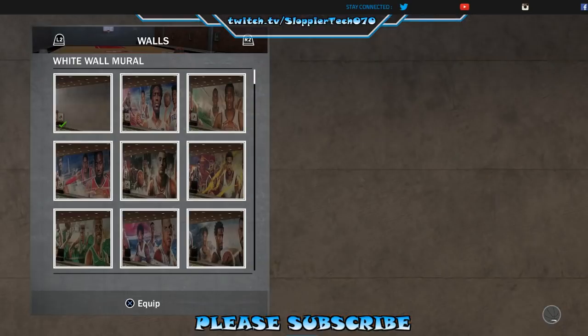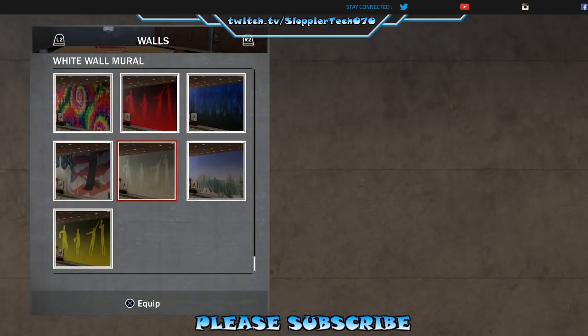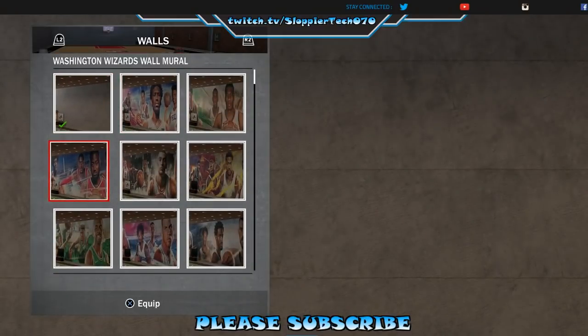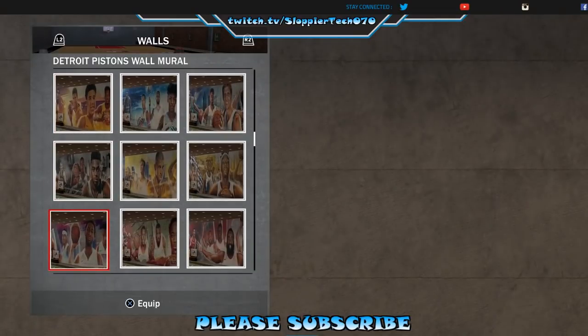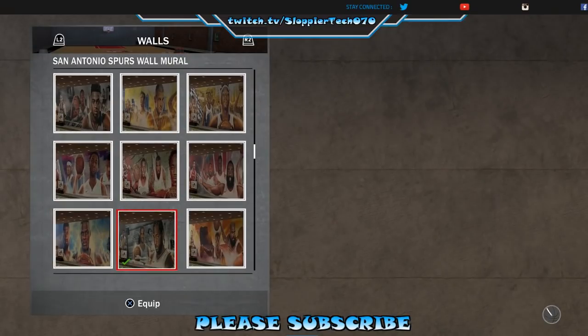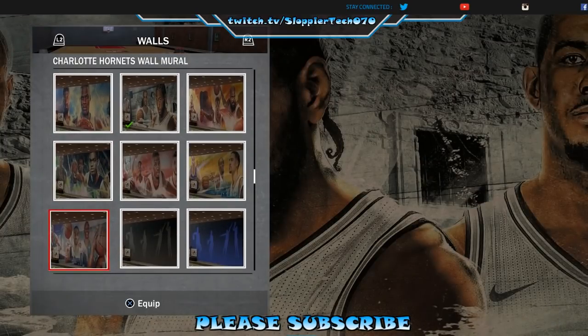Next we got the walls. Winter holiday stars - let's go back up here because you know what I'm looking for. Yeah, you already know what I'm looking for. Yeah, that's the one - my boy Kawhi and the rest of the team!